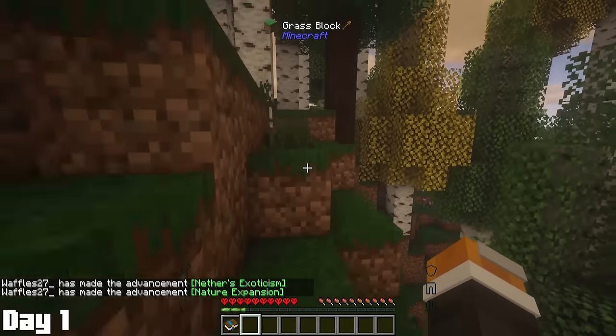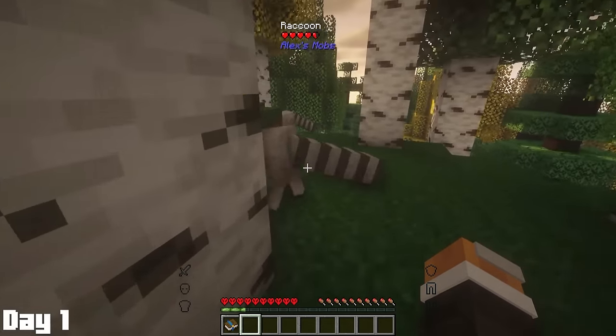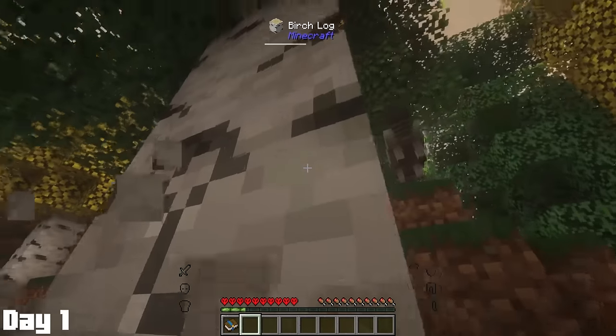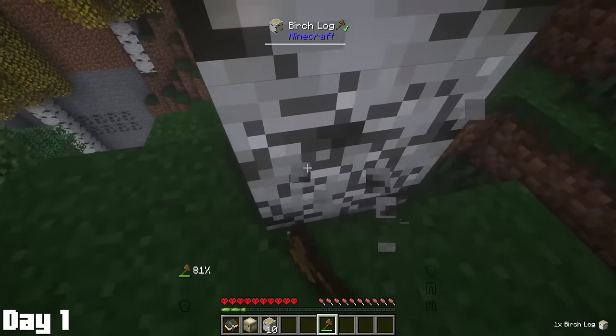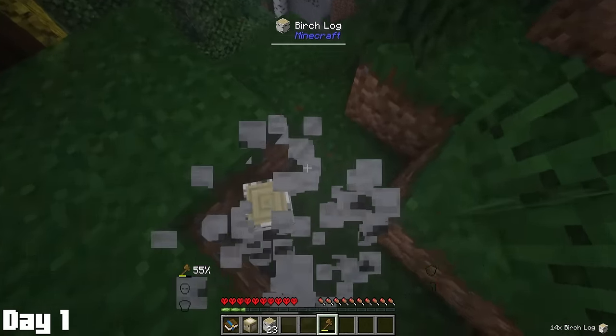Here we are in our new world. Oh, he's so cute. Alright, enough of that, let's grab some wood and make ourselves a nice axe. While chopping with the axe, I learned how to use the tree vein miner, which is gonna make getting wood easier than your local street worker.